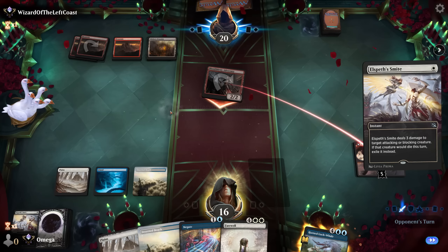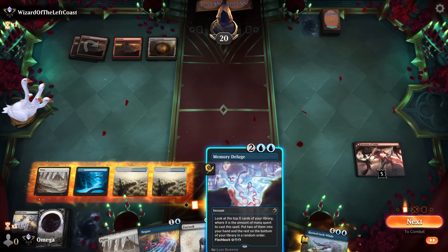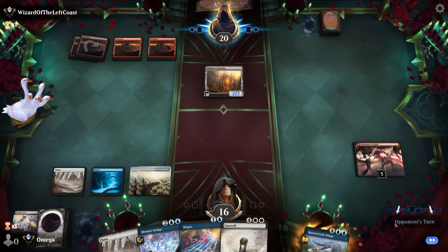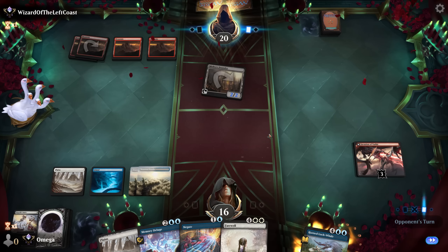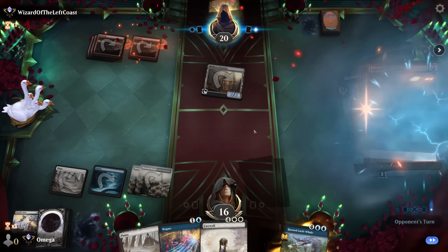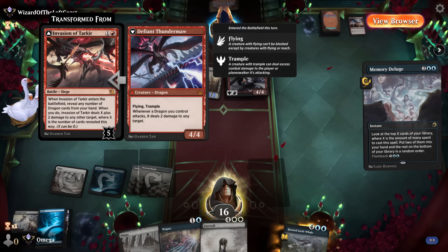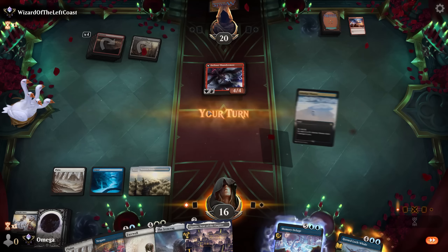New game — opponent goes first as always. We have Smite, Negate, and some whales. I love the opponent's nickname — Wizard of the Left Coast is not only a reference to Wizards of the Coast, but I think he's a fellow Filmcow watcher because there was a video called 'Wizards of the Left, Wizards of the Right.' Smite is so good at masking priority — he thought he would crack it, so cute. Against mono-red I'll tell you in advance: top decks will decide the game because that's the matchup.